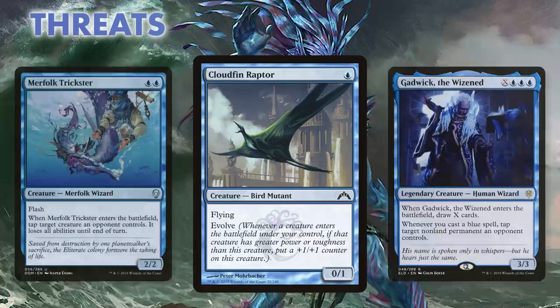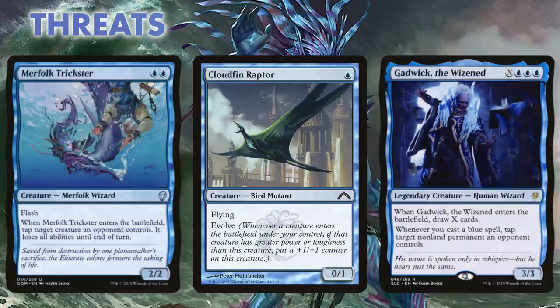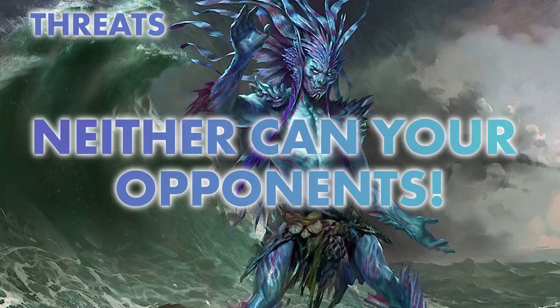We start the hurt early with four copies of Cloudfin Raptor. This little flyer doesn't impress at face value, but as we play more creatures, it's easy to push it into two, three, or even four power. And when the original cost is just one mana, we can't beat that value — and seldom can our opponents.